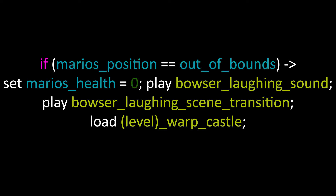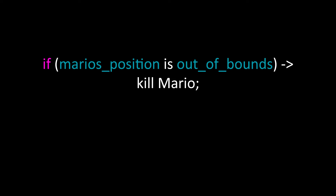Somewhere in the code, the developers built in a failsafe for when Mario gets out of bounds. It could look something like this — not actually like this, but just so you can understand it better. If Mario's position is out of bounds, then set Mario's health to zero, play the Bowser laughing sound and play the Bowser laughing scene transition. Or even simpler: if Mario's position is out of bounds, kill Mario. That's really all what's going on when this happens.